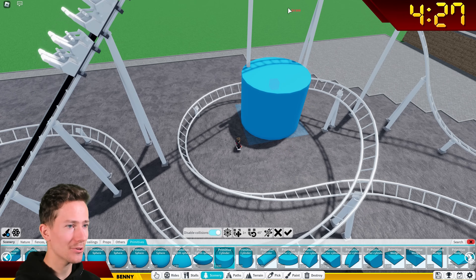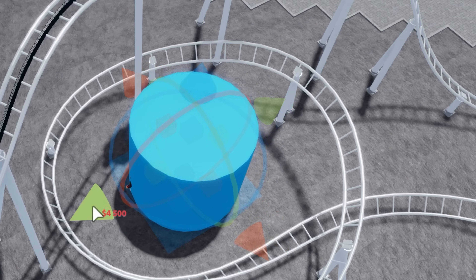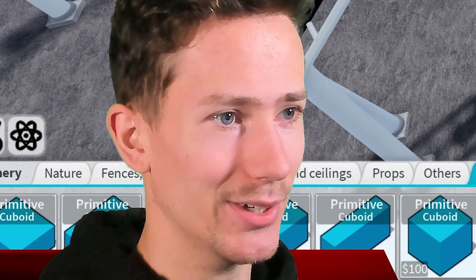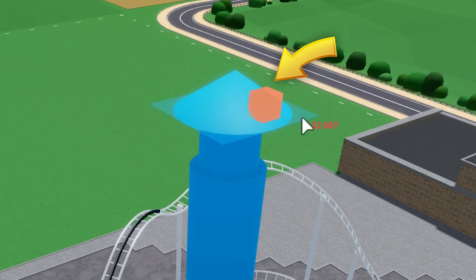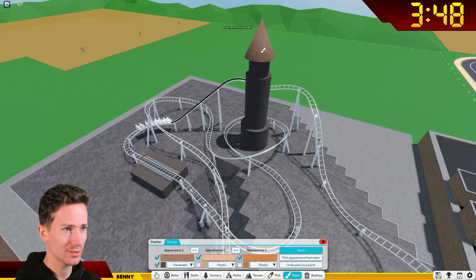I also want to add some towers here, just using some very basic cylinders — maybe one in the center just like this. That's not gonna work. I'll just add another tower and then put a cone on top for the roof. We'll make that pavement as well, and the roof is gonna be a bit lighter.